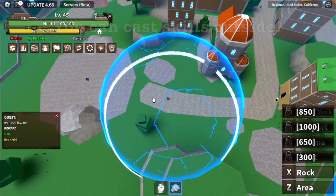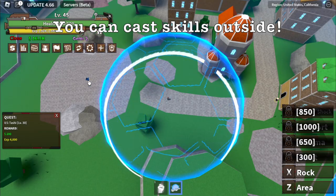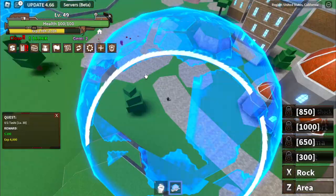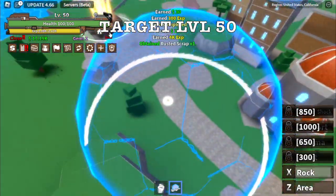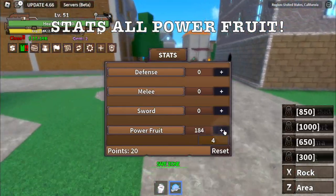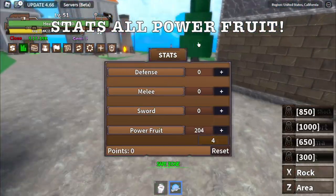You can also cast the skill outside. For example, see that? So as long as you're inside the area, you can cast it outside. Target level is level 50. And after that, let's check our stats — all stats on the power fruit. Be cautious because you don't have defense.